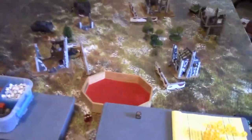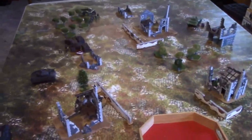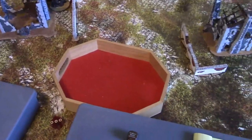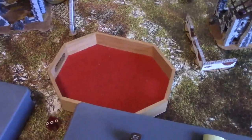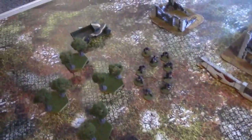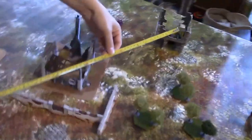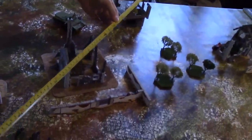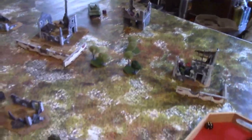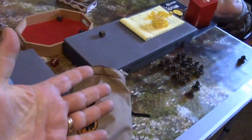German die — the squad that got shot passes its order test, pin removed, and advances. They shoot at the sniper — hard cover, small team, movement means super sixes. Six shots fired with three chances — one hit, but the wound roll misses.